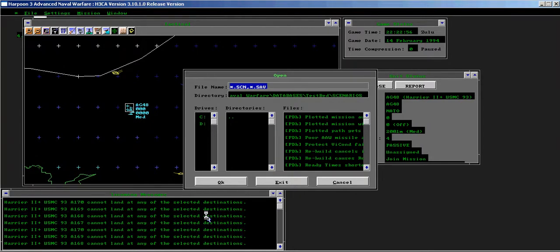The issue is a plotted mission automatically returns to base. Aircraft on a plotted mission return to base on their own volition, against the wishes of the player. Load the plotted mission auto RTBs into the game engine.